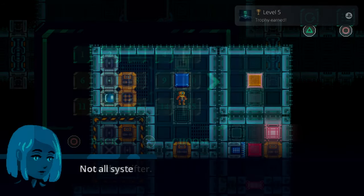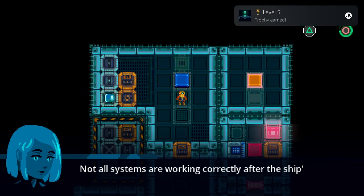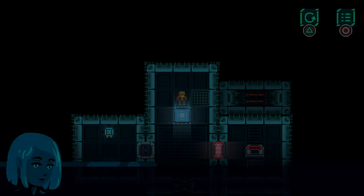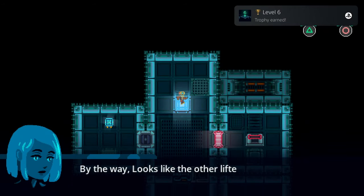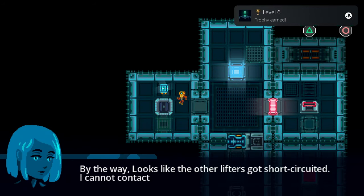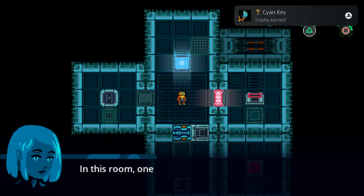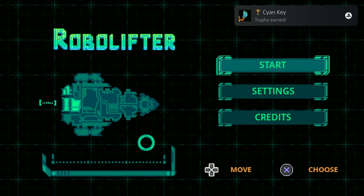The only level we have to play at all is the 6th, where we have to get a cyan key. Luckily, we can do this right at the start without any puzzling to work out. Just move this box to the left, grab the key for the trophy to pop, and hold circle to get back to skipping forward.